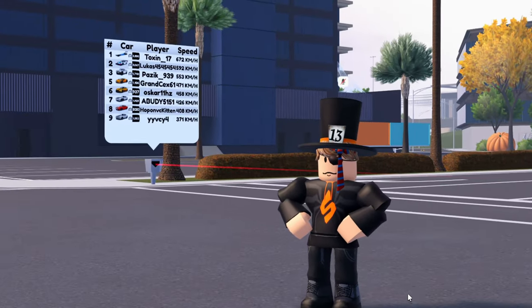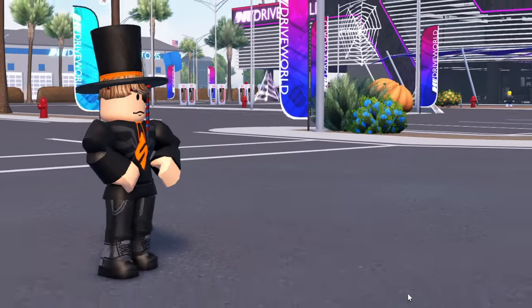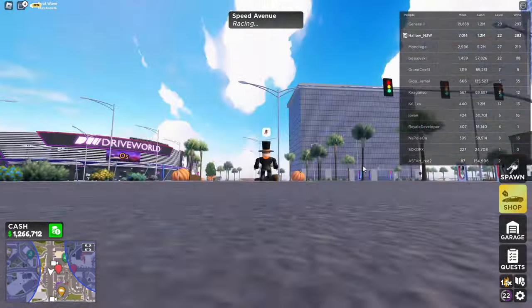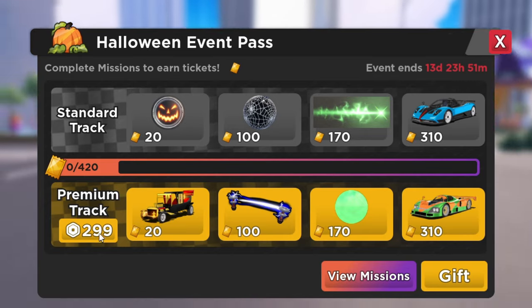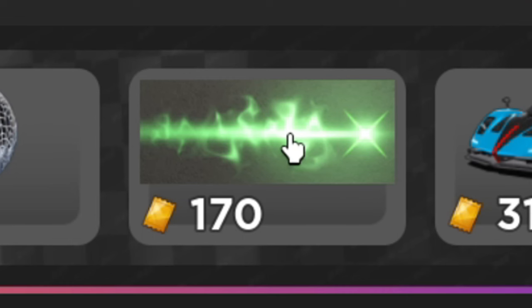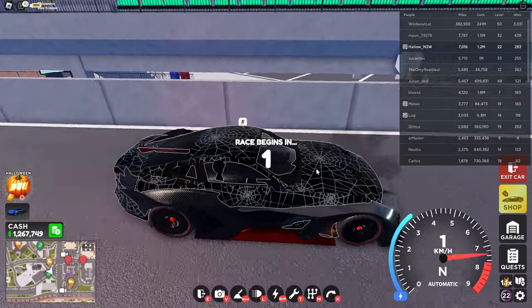Hey guys, today we're playing Drive World because there's a new update releasing. It's being updated — Halloween event! Okay, so standard track, premium track, Halloween rims, spider web wrap. Complete missions to earn tickets. This is what it looks like.